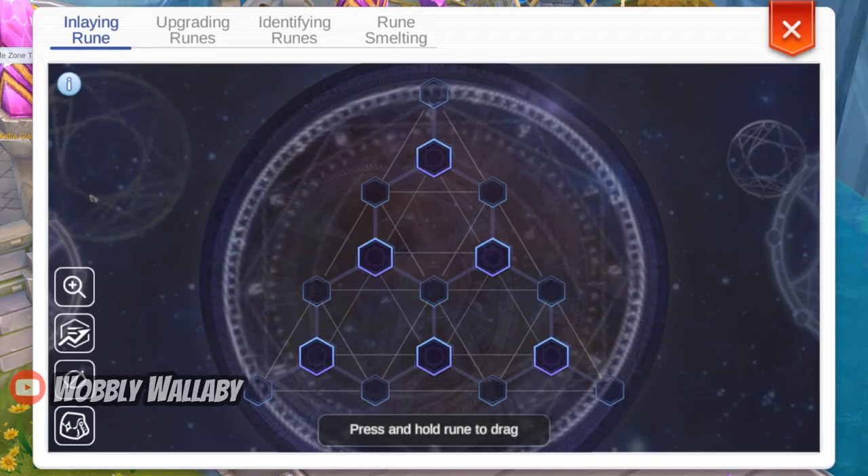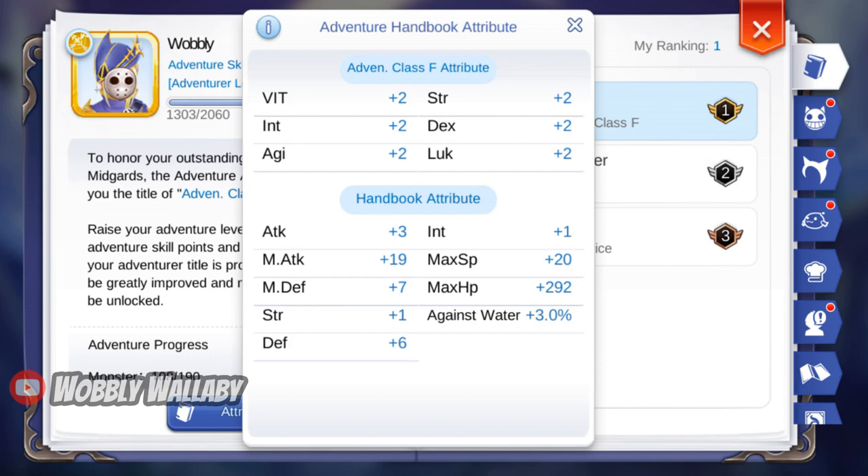For advanced runes, I'm currently not using any. Here's my adventure handbook, just to show you that I don't have any hidden damage anywhere. This is, after all, a guide for new players.